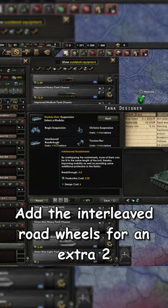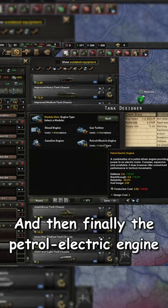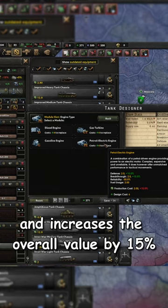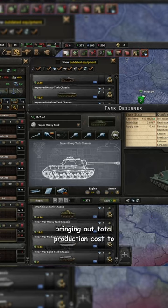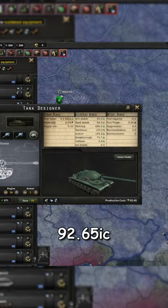We'll add on the interleaved road wheels for another two, the cast armor which increases it by 20%, and then finally the petrol electric engine which has a production cost of two and increases the overall value by 15%. We're going to max out our engine and then we'll add on two units of armor, bringing our total production cost to 92.65.